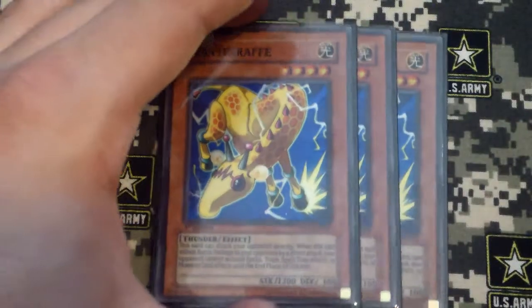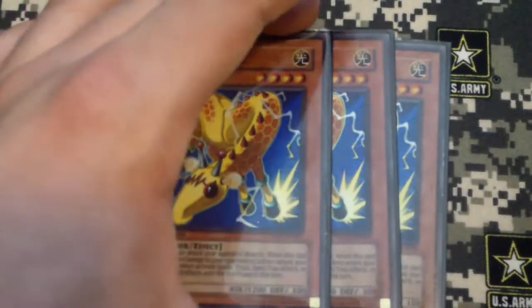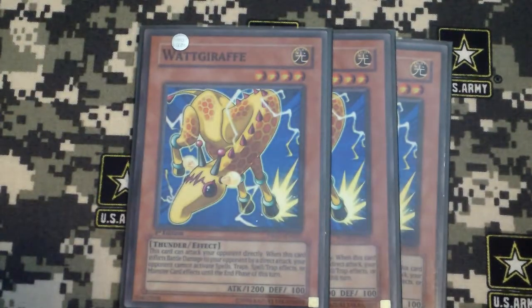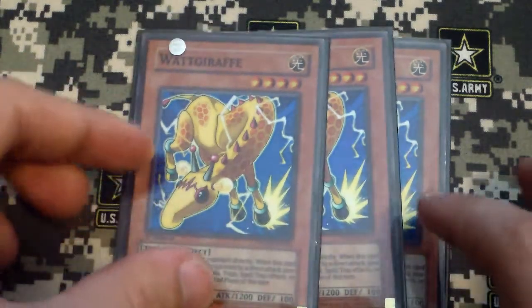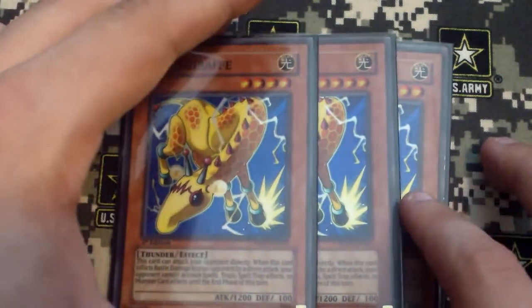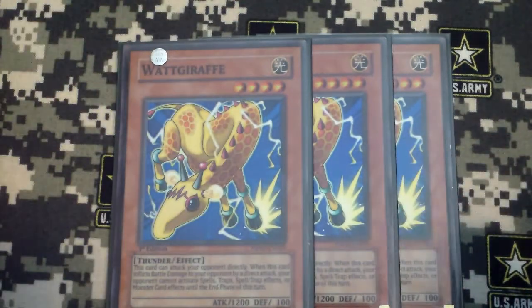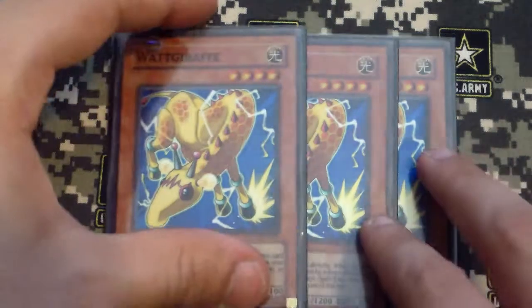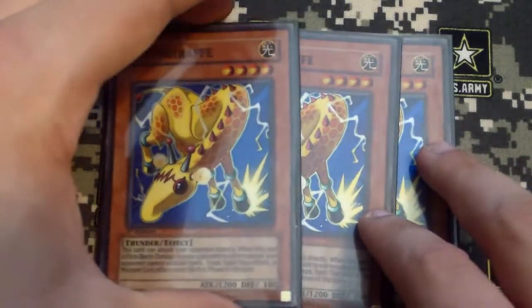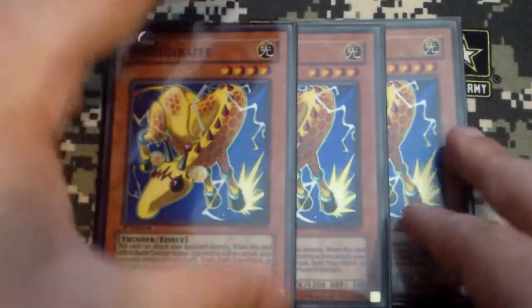So 3 Watt Giraffe. Basically what this card does is that once it attacks your life points directly, they cannot play any spells, traps, or monster effects until the end of the damage step, or at least until the end phase. So yeah, it's really really good and it just helps lock your opponent down.